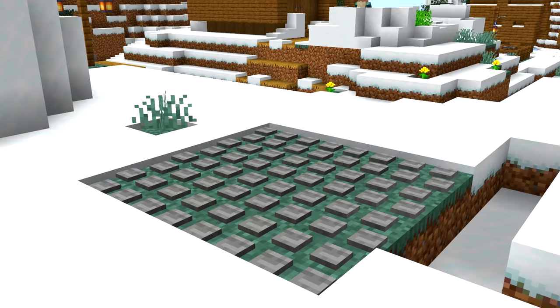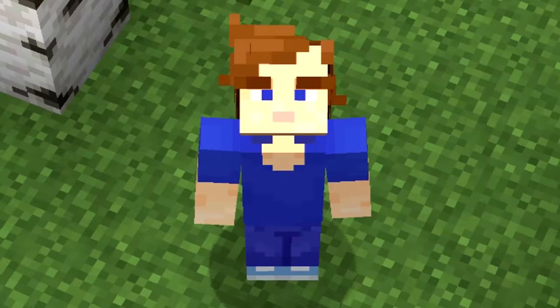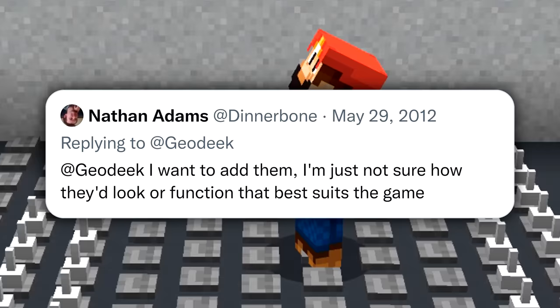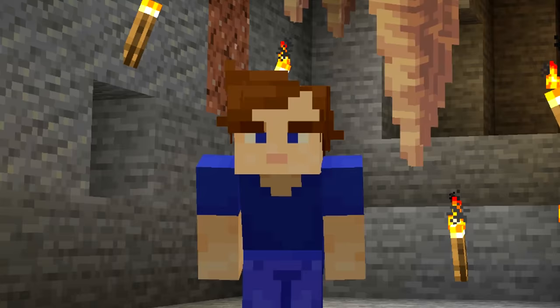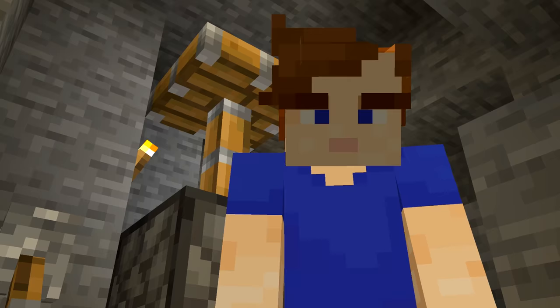Number 3. When Minecraft was first being planned, Mojang were going to add spikes that extended and retracted. They would have basically been spiked pistons, but these were replaced with sticky pistons. A developer said in 2012 that they'd like to add spikes, but weren't sure how they'd work. 1.17 finally added dripstone, but you can't even push the spikes. Come on, Mojang.